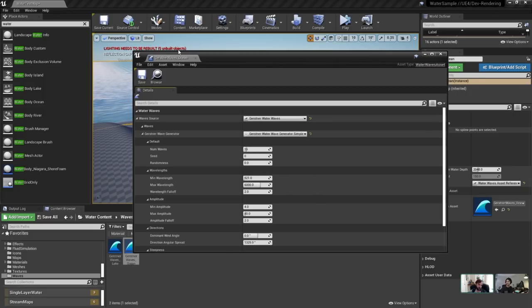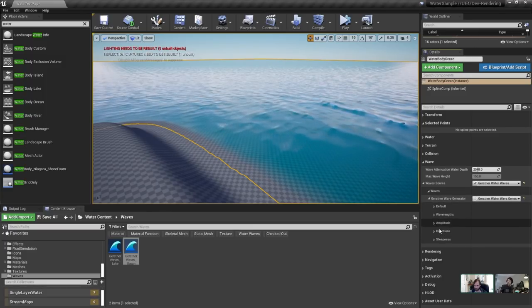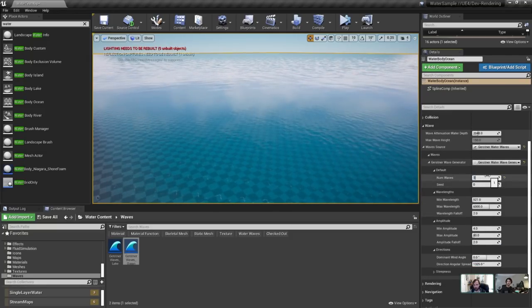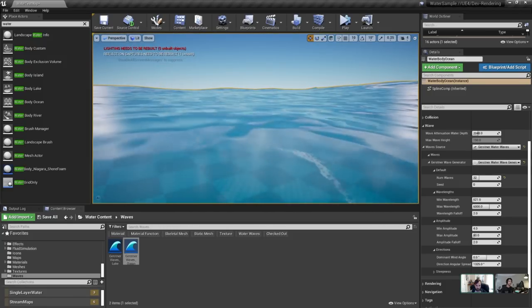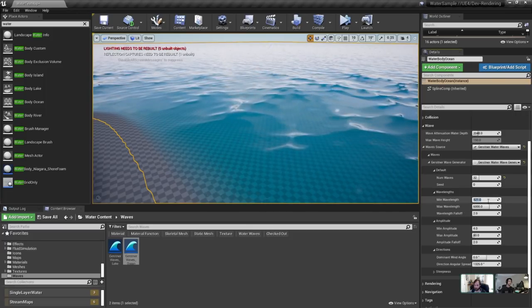Having waves as an asset is useful so you don't have to manually copy waves between maps or keep water bodies in sync. You can also use the generator in place — directly on a water body — or reference a shared wave asset. You can set the num waves up to 32 currently, though when shipped there won't be a max. Changing min wavelength controls how short the smallest wave is, and the falloff controls distribution — a linear distribution at 1, with more small waves as you increase it (around 3–4 is decent).